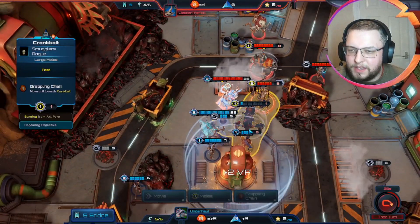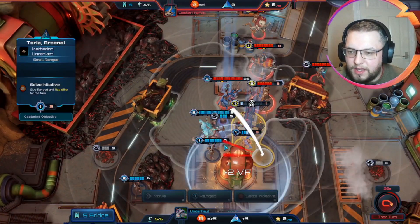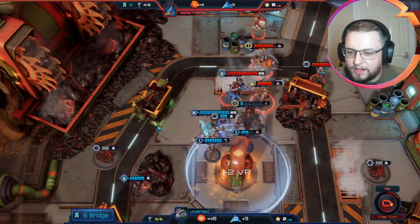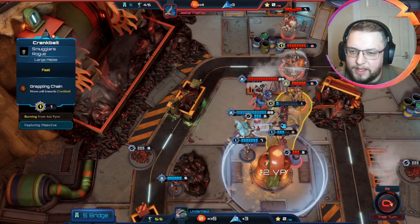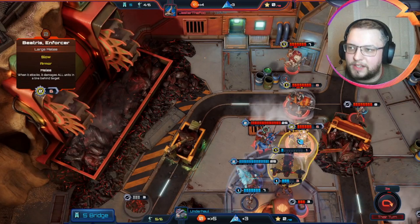That was an interesting choice being willing to take two damage to deal two there, and they missed it anyway. But they've got Stitchy to follow up and we do lose our Crankbait here. We're going to have to apply pressure elsewhere. This is fine because we can just move around and do the same back to them — if they place a mine here we can just shuffle things in this direction. We can start putting damage onto Zax potentially, but Stitchy is then going to be an issue.